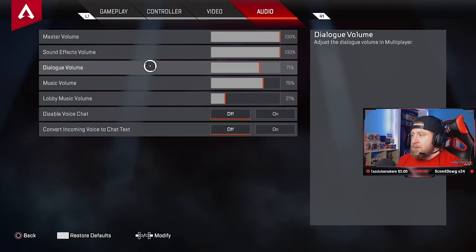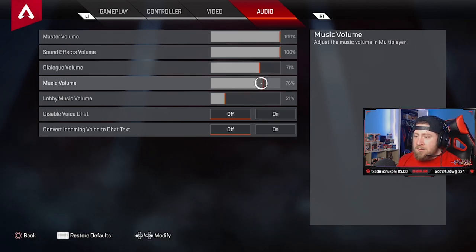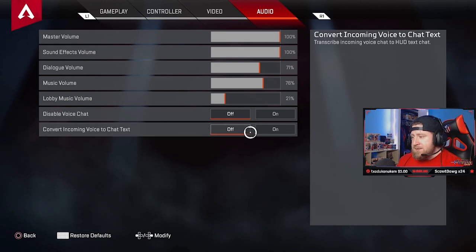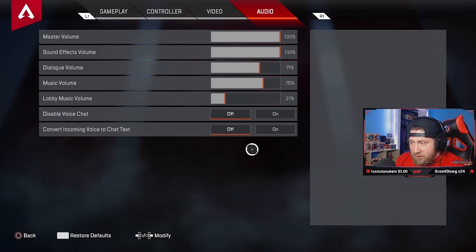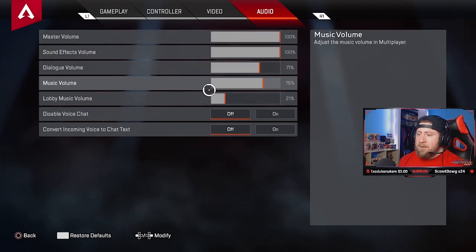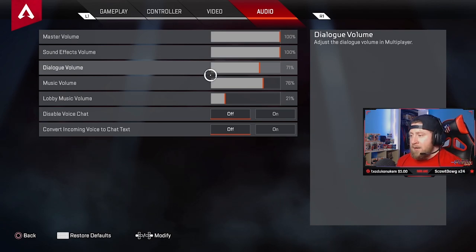Audio settings: master volume all the way up, sound effects all the way up. Dialogue: you can turn up to about 71. Music: I have on 76 — I like a little music between games. Lobby music: definitely down, it's too chaotic when you're trying to talk to your team. Voice chat: off. Voice to text: off — you don't want to be reading Gibby's ultimate callout as text and miss something. Keep dialogue volume up a little so you can hear it. Sound effects and master volume keep at 100; you can turn music, lobby music, and dialogue to zero if you prefer.